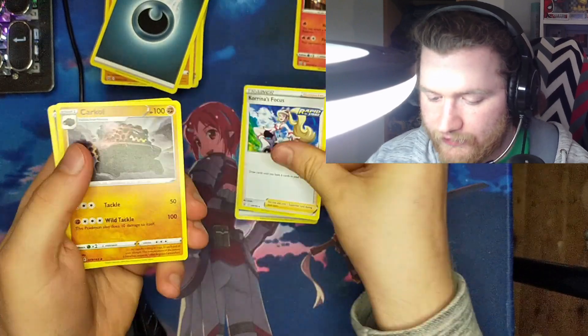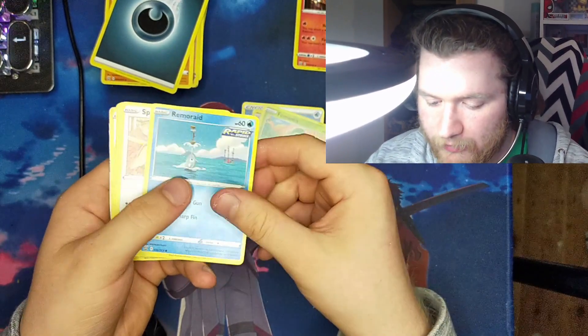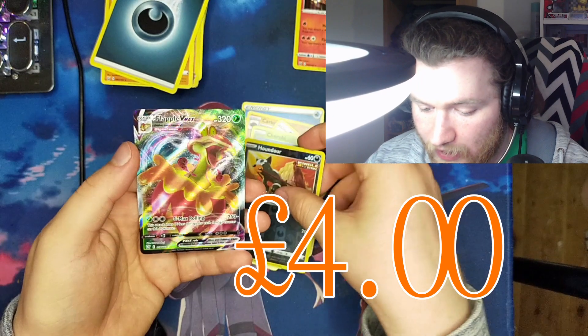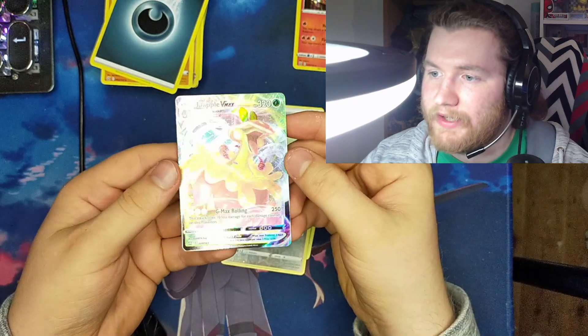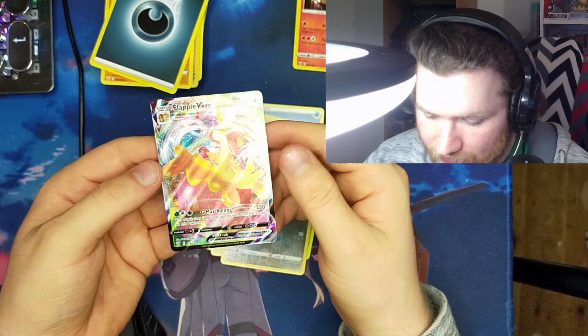Metal Energy, Cufant, Fan of Waves, Dottler, Yamper, Glimmet, Copperajah, Scatterbug, Cubone, Grubbinn, and Stonjourner. Water Energy, Kiawe's Focus... Klinklang, Morpeko, Aromatisse, Remoray, Spikemuth, Patratsu, Thievul, Beldrum, holo Houndour — oh wow — Flapple V-Max!